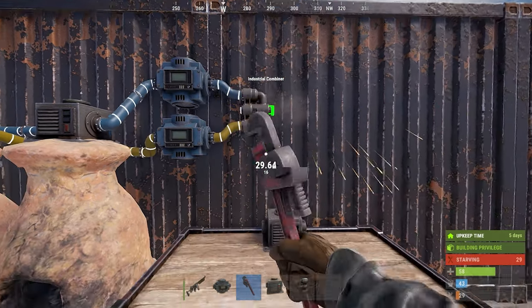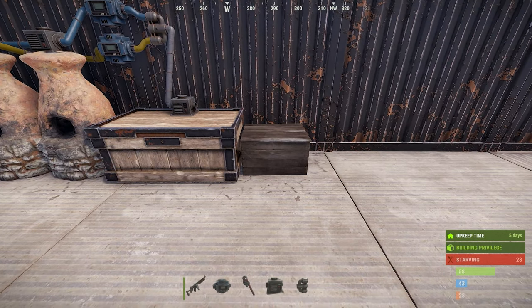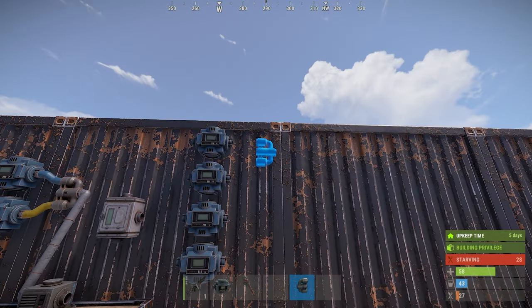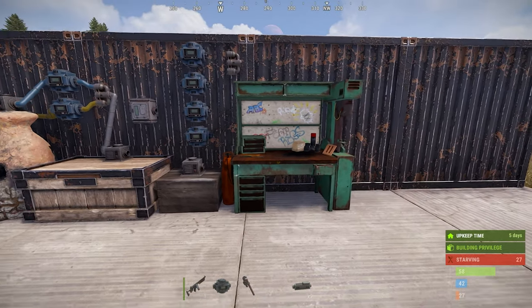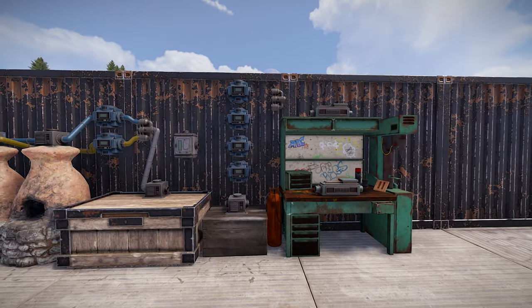Now all cooked resources will move to the next bin we've just placed. Now we're going to get crazy with the pipes. Place a small box down with a storage adapter for the gunpowder. You'll then want to place 4 conveyors, 1 industrial splitter, and 1 combiner to the wall. Before we jump into filters, put a workbench down with 2 industrial crafters. Note the crafters can only be placed on workbenches, but fortunately you can place up to 2.